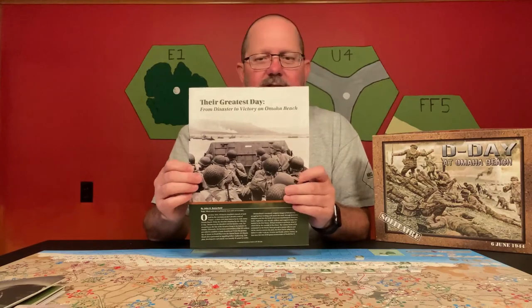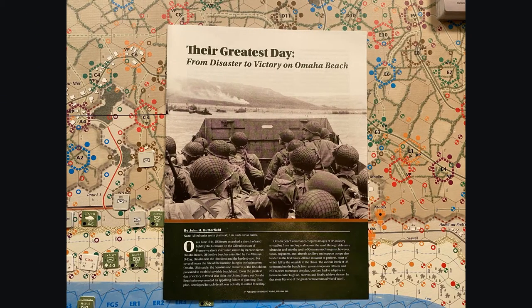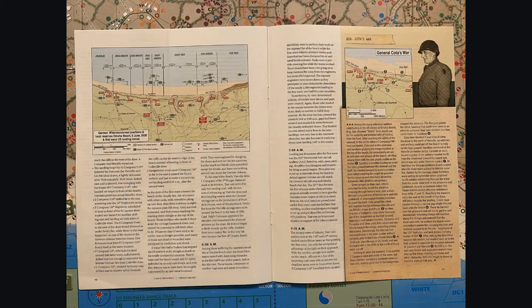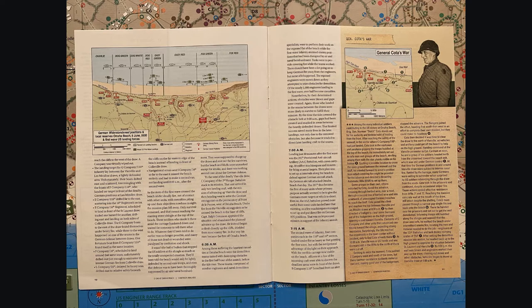So we're going to start off by going over what's in the box. One of the things that come in the box is this historical pamphlet — a mini book titled 'The Greatest Day: From Disaster to Victory on Omaha Beach,' written by John Butterfield. It is a historical account of the actual invasion and a fascinating read. It does a really good job of showing what forces landed on what part of the beaches, and part of it gives an hour-by-hour description, much like the game follows in 15-minute increments. It's a nice addition — you obviously don't need it to play the game, but if you play historical war games to learn about history, it's definitely worth your time.